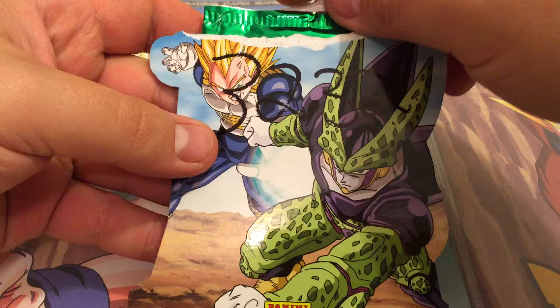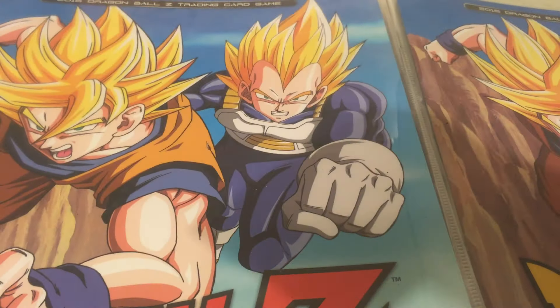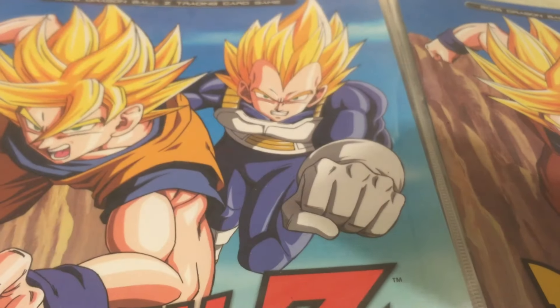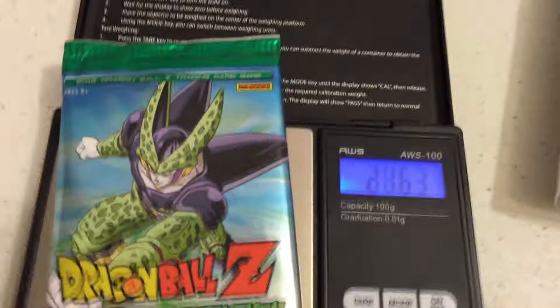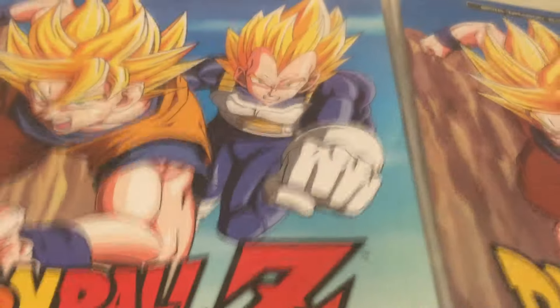This is the heaviest pack — 32.32. Here is a Pokemon code card for my Pokemon things. Let's see what this weighs. Outside of the cardboard it weighs 21.68, so about the same as the other one.